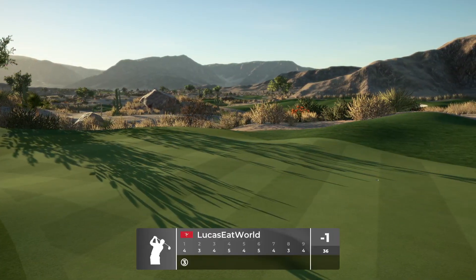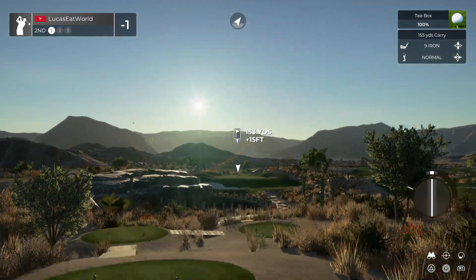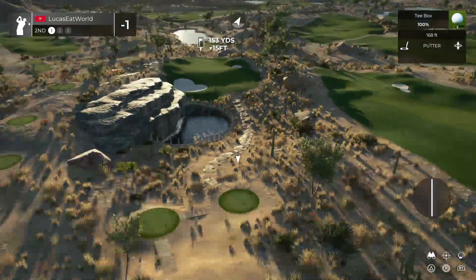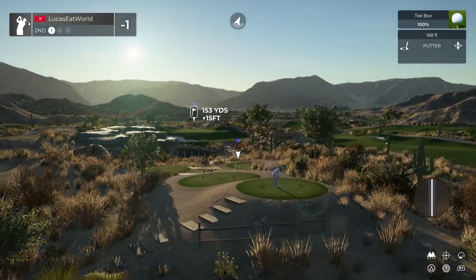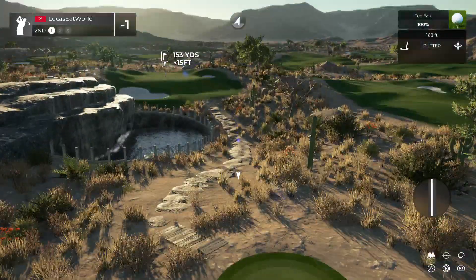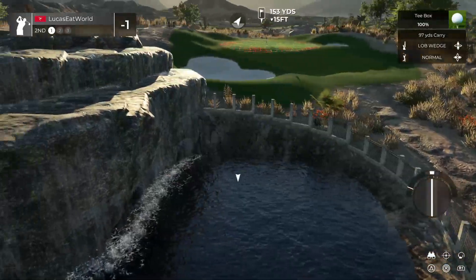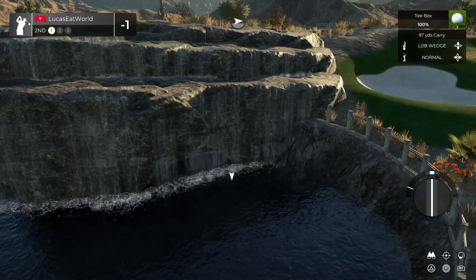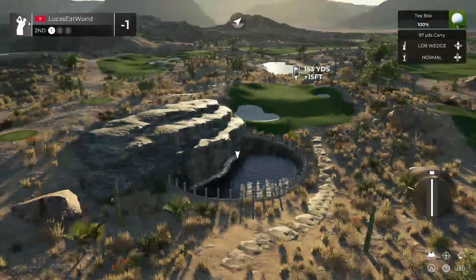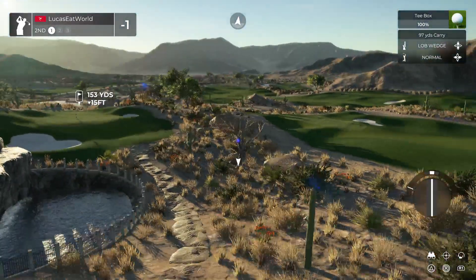Got a little waterfall in the background with some rocks — that looked nice. We got steps up to the tee box, walkways, a walking path with rocks — that's really cool. There's the waterfall, splashing off the rocks. That is really well done, I like that. Planting looks really good throughout — nice grasses, cactus, cacti.